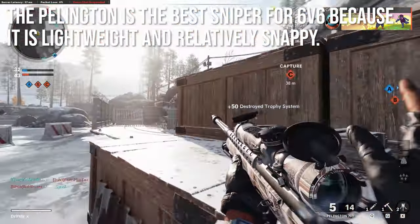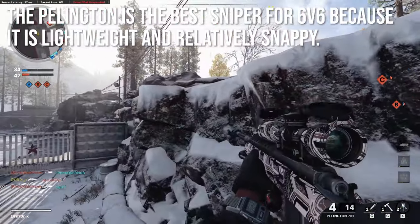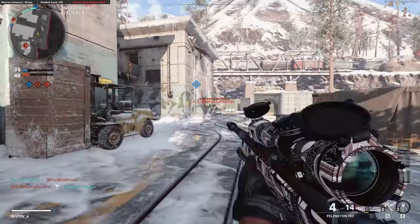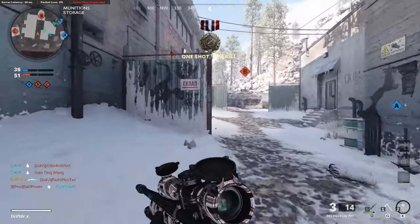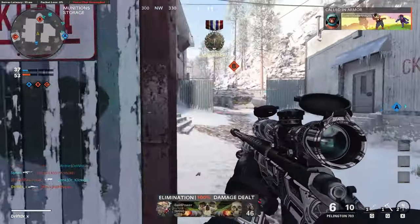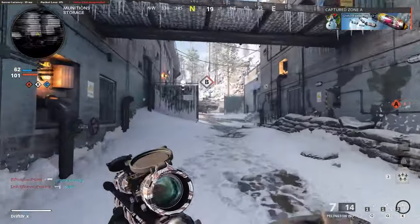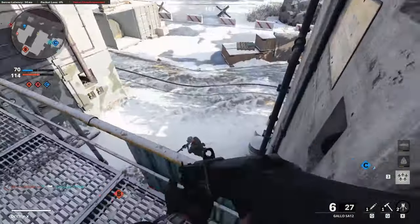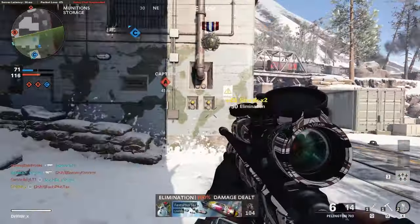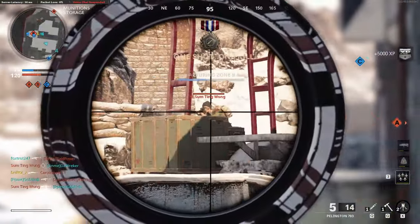The Pellington is the best sniper rifle for 6v6 multiplayer because it's lightweight and relatively snappy — it has the best handling stats of all sniper rifles in Black Ops Cold War. It's only a little bit faster than the others, but those small differences compound with attachments that reduce ADS time further. In 6v6, enemies are close enough that bullet drop isn't a concern, chest-up shots are manageable, and you really need that faster ADS because enemies can acquire you quickly.